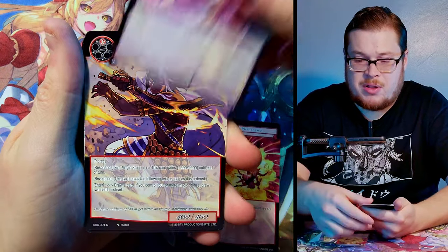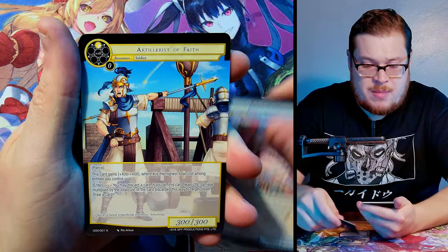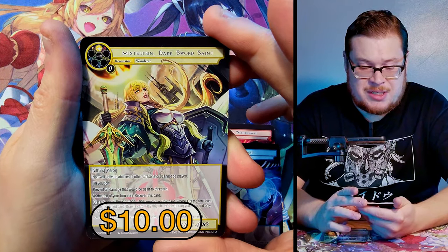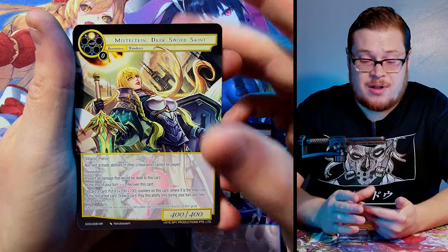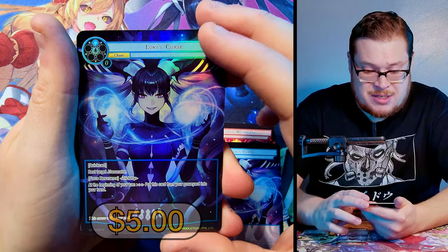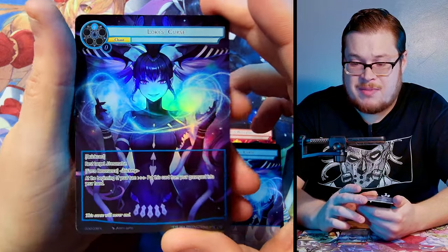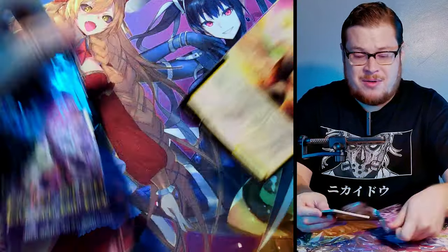Next one — Water Mage, Artillerist, Loki's Curse, Mistletown Dark Sword Saint, Marvel Rare — she's got a sick full art. Behind it we got Loki's Curse full art as our normal. Sick artwork on this card though — that looks amazing.